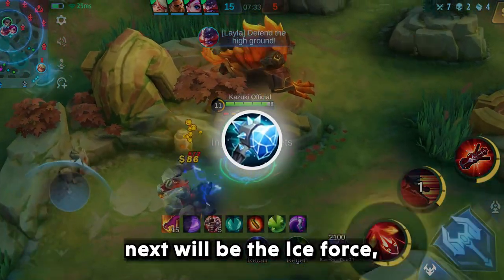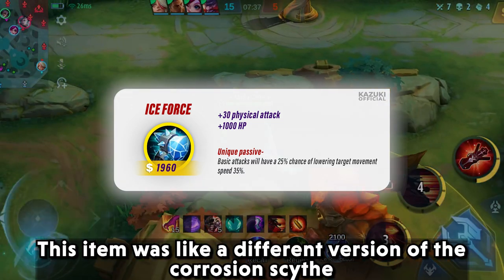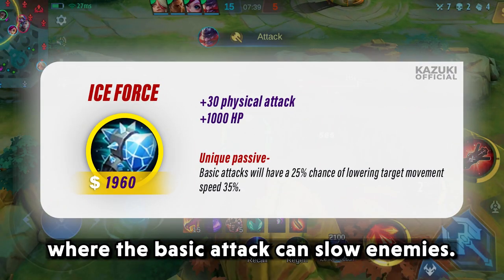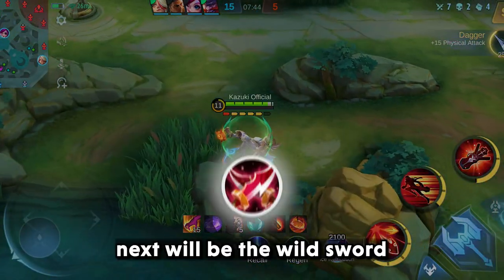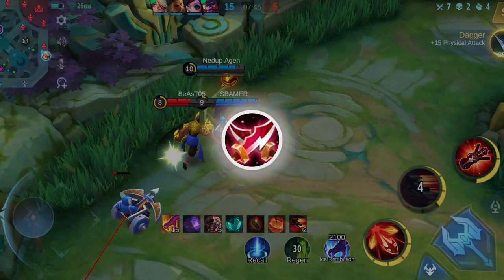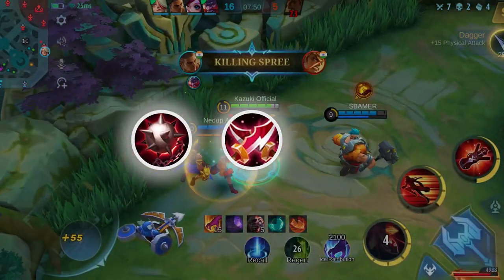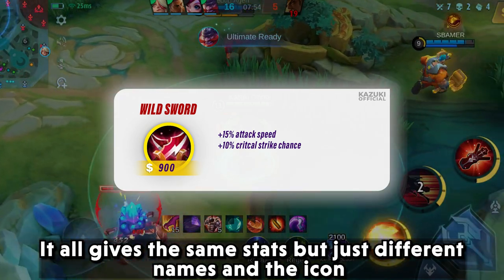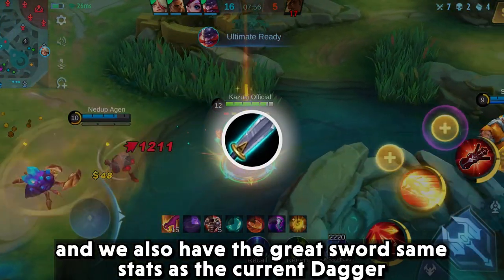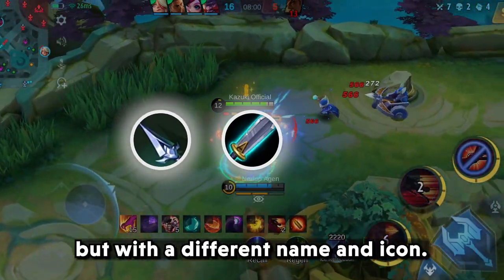Next will be the Ice Force. This item was like a different version of Corrosion Scythe, where basic attacks can slow enemies. Next will be the Wild Sword — this item is the same as the current Rogue Meteor, giving the same stats but with a different name and icon. We also have the Great Sword, same stats as the current Dagger but with a different name and icon.